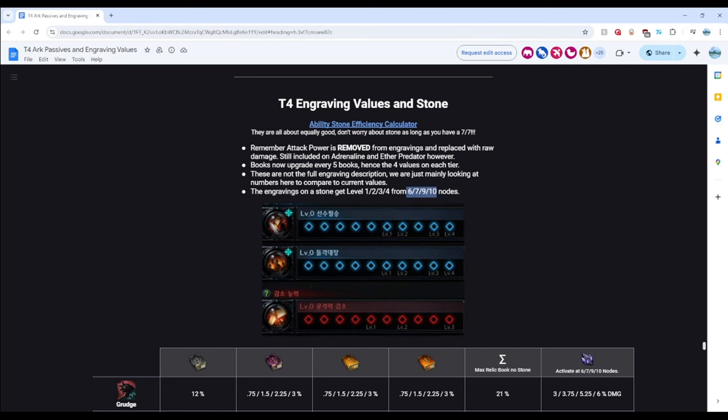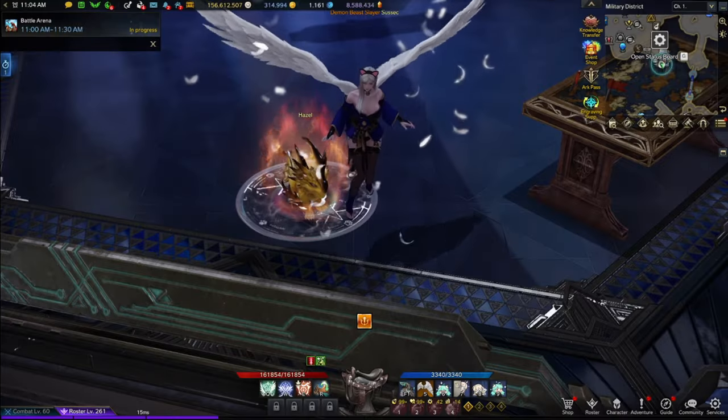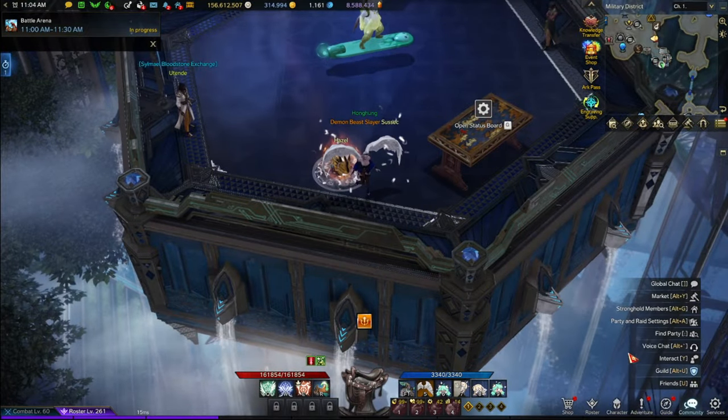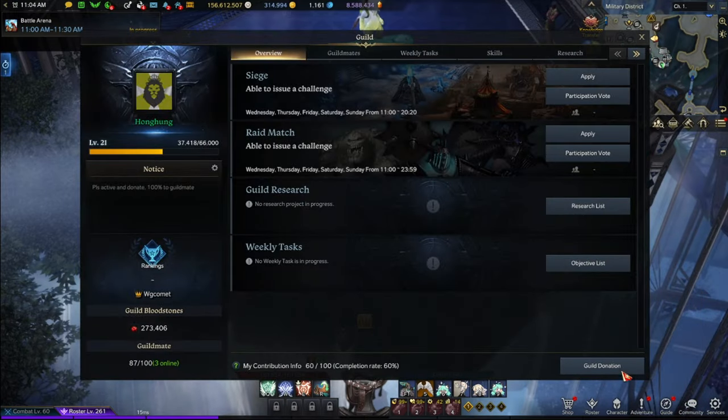Number 3: I mentioned in Part 1 that you should be taking advantage of the Bloodstone Shop by donating to your guild and checking in. I go into my guild, I check in, and I donate. What I didn't mention is that you should also be doing the raid matches for extra Bloodstones to get ready. You are going to want to get ready to hone in Tier 4 by buying all the mats eventually available from the Bloodstone Shop. Better to have more than to not have enough.